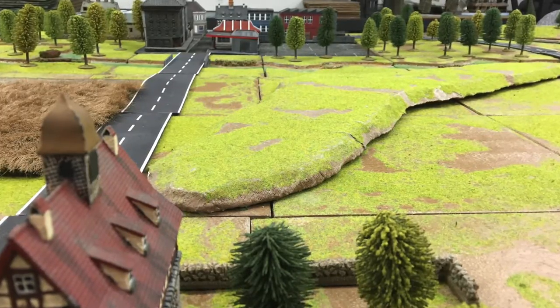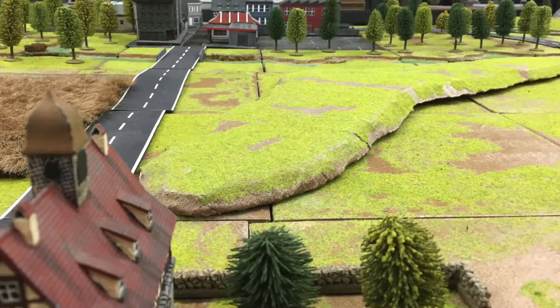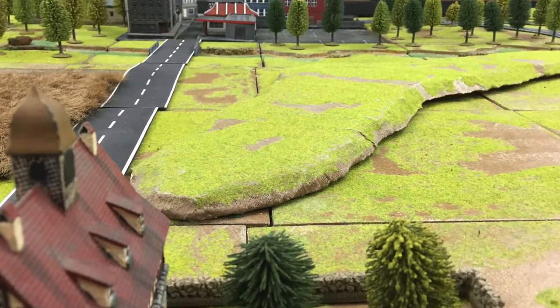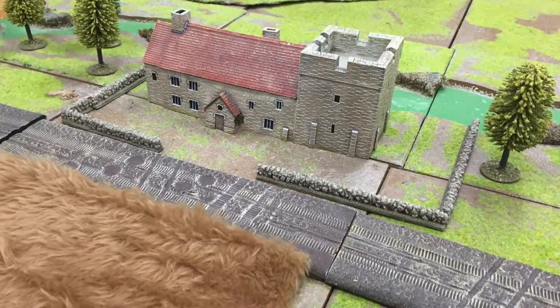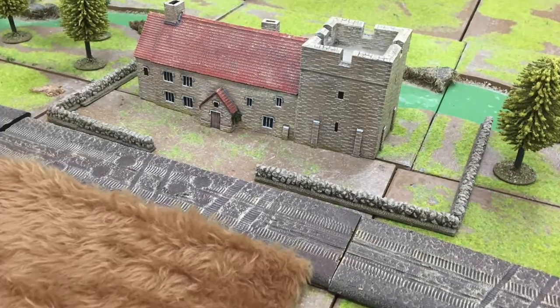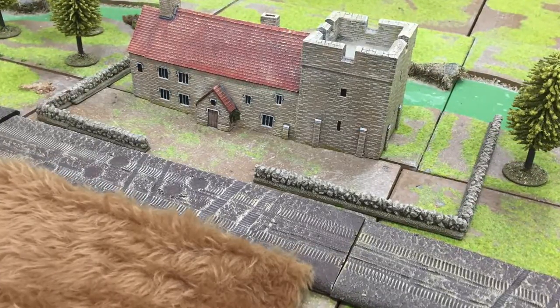A quick close-up shot looking across the table towards the edge of the town on the far side of the valley. The wheat field to the left is artificial fur from a craft store spray painted with desert yellow. The mill is an old architectural heritage model. We surrounded it with some Battlefront pre-painted stone walls and connected it with a Battlefront dirt road. You can see the river cut out behind the mill. The beds of reeds are made from cut-up pieces of doormat.